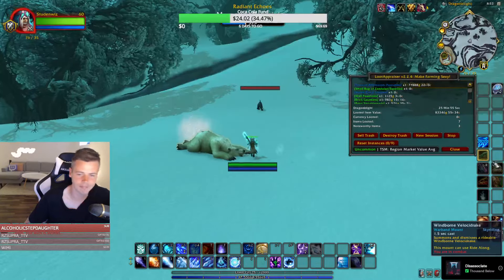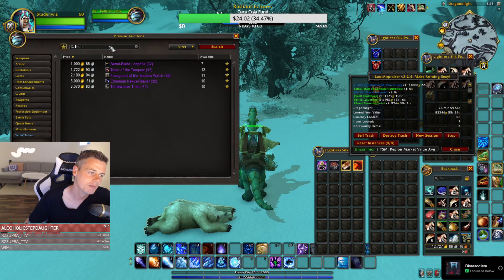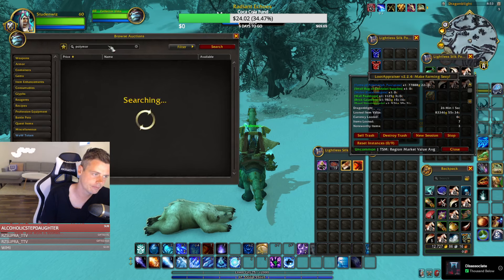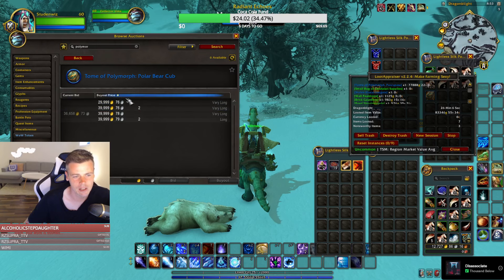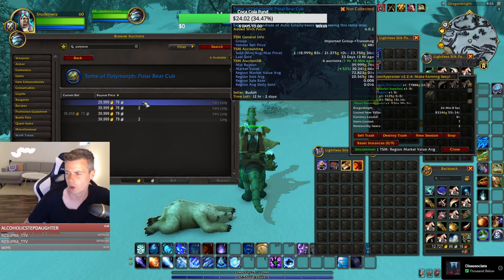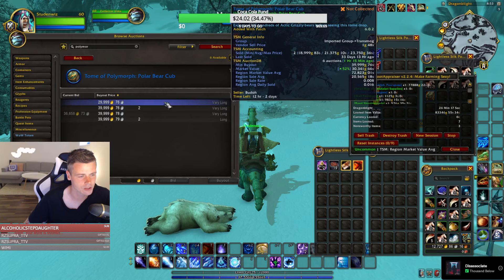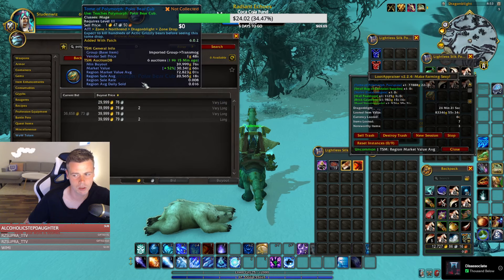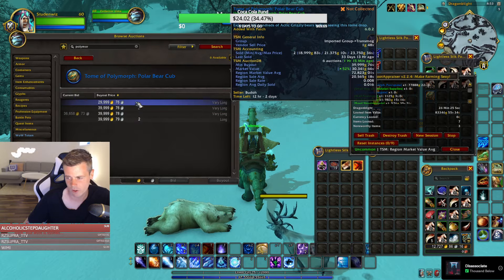So this one is exactly the same as the porcupine I just did, but instead you're trying to get the polar bear one. I don't know why you would do this, Mr. Budo. Why would you do this? It's currently being posted for 40,000 gold, and then it's dropped down to 30,000 gold. It's not going to sell faster at all. If somebody wants to buy the polar bear cub, it's going to sell for 40,000 gold just as fast as 30,000 gold.